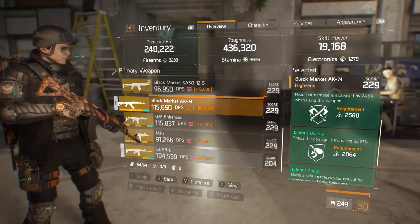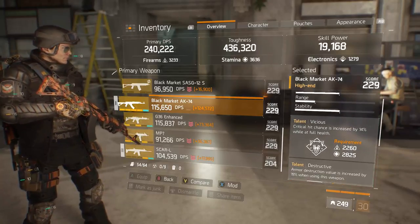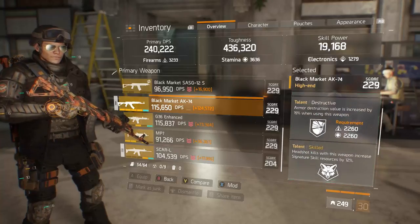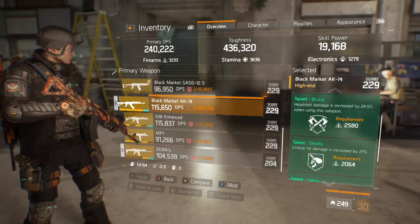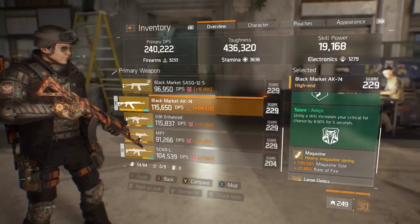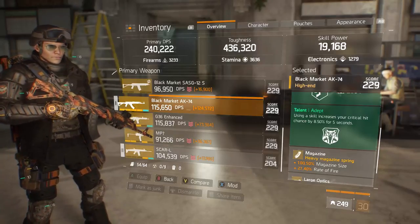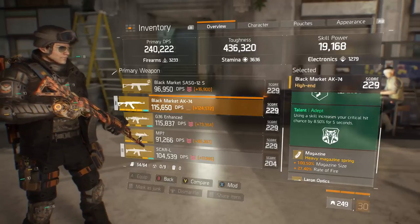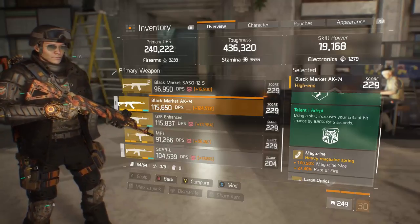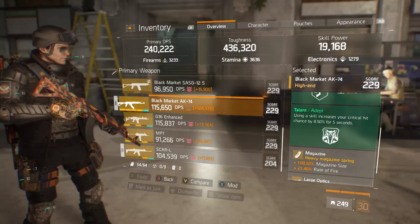Adept pairs very nicely to counteract the Vicious talent. If I pop my heal skill and get my overheal, I pair 8.5% from Adept with 14% from Vicious to get up to 22.5% critical hit damage for five seconds. I pop skills pretty routinely, and paired with the fact that if I'm below full health and pulse a target I achieve crit cap — this build operates at or very close to the critical hit chance cap at all times. With an assault rifle, achieving that is a really fun style of build.